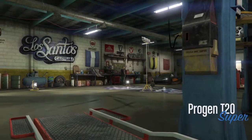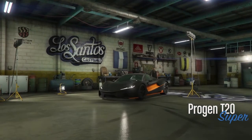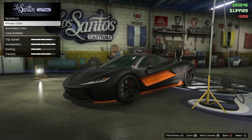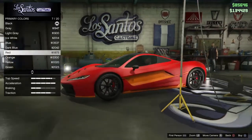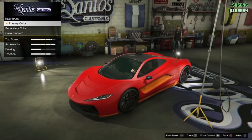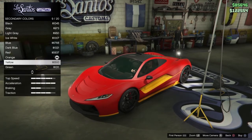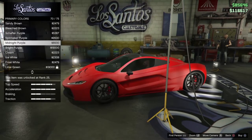You want to go ahead and go to Los Santos Customs and you want to go to Respray. Go to Primary and then you want to go to Matte and you want to have the red color. After that you want to go into Secondary colors and obviously go into Matte again and click red once again.